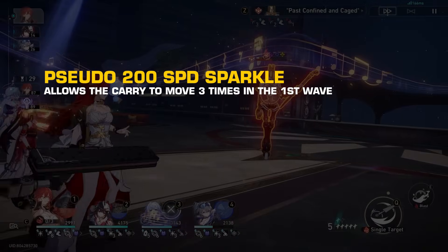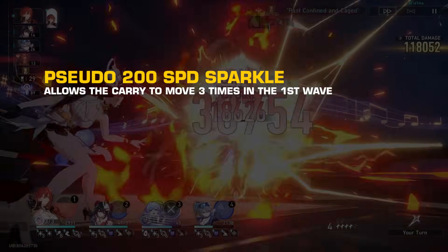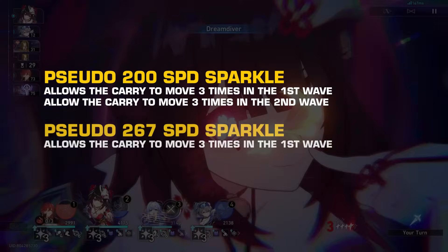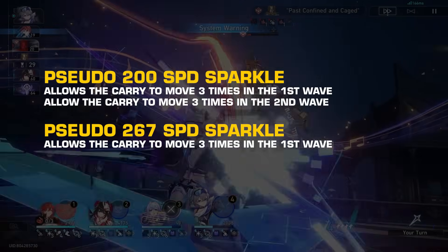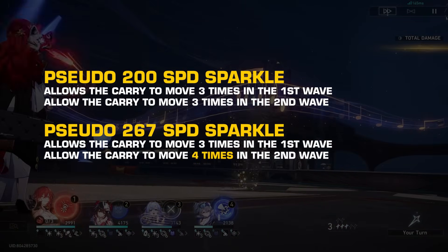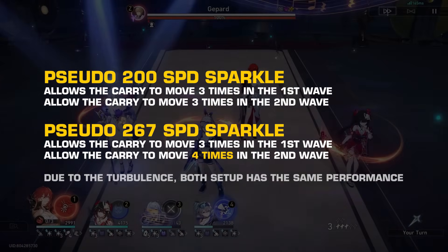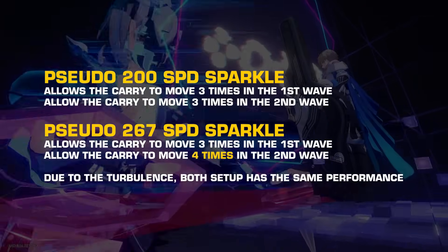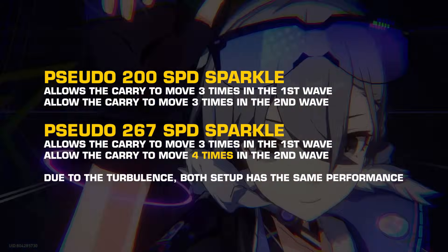Normally, the pseudo 200 speed setup will allow the carry to move three times in the first wave and three times in the second wave, while the pseudo 267 speed setup will allow the carry to move three times in the first wave and four times in the second wave. But due to the current MOC turbulence, the pseudo 200 speed setup performs the same as the pseudo 267 speed.